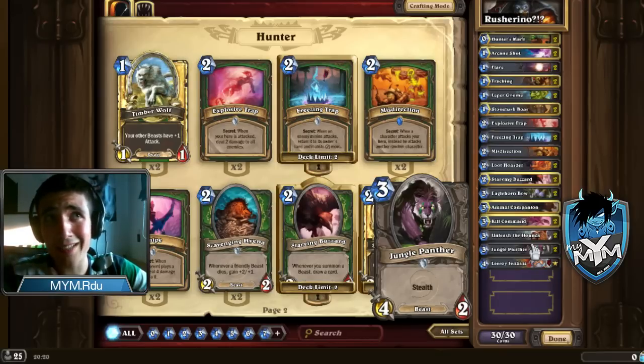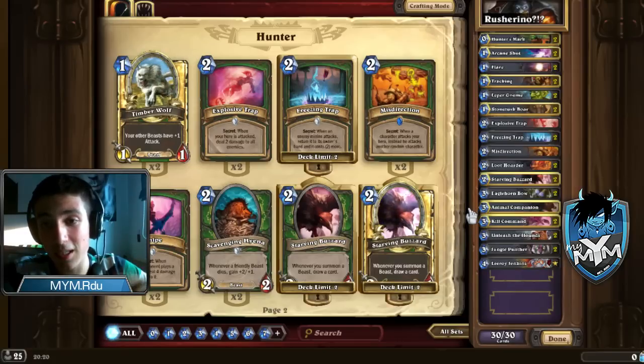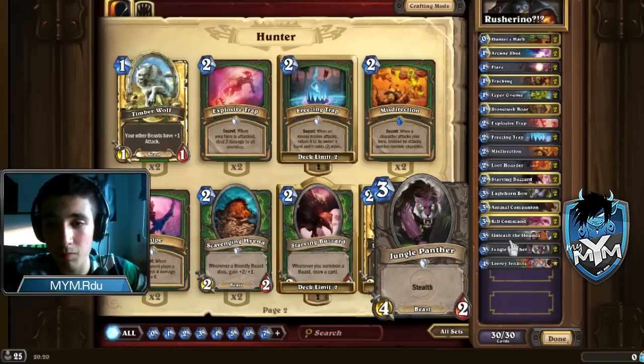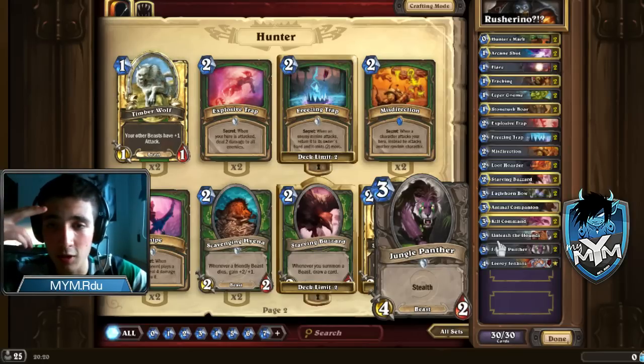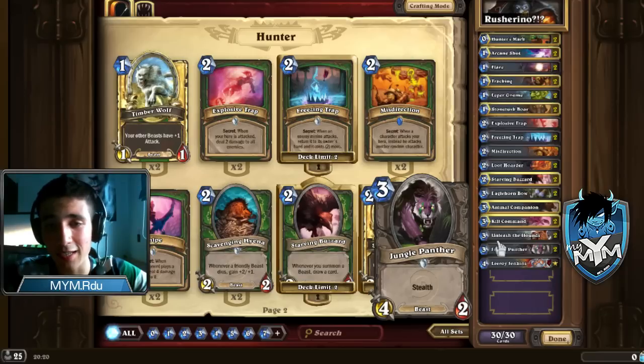Think of Jungle Panther compared to Huffer. Huffer is a 4/2 for 3 mana with Charge, but you only have a 33% chance to get him. He will 90% of the time die the next turn, so you effectively play 3 mana for 4 damage. With Jungle Panther, almost 100% of the time in some decks, it will remain on board. It's very hard for the opponent to deal 2 damage without spell power, a huge board, or a special class like Handlock with Shadowflame. So usually this card survives — if it survives one turn and attacks your opponent directly, it's the same as Huffer but with 0 RNG.